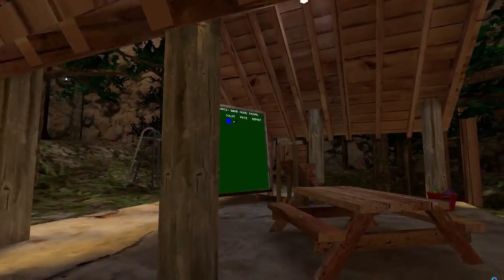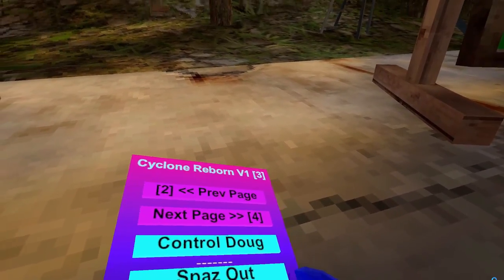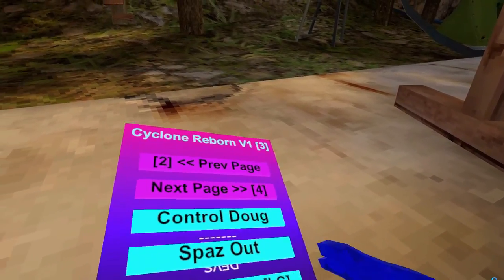No Tag Face. So tag face, essentially, when the end of the round or when you get tagged, you slow down — this just turns it off. You hold left grip. People have a VWalk. This is just freeze.